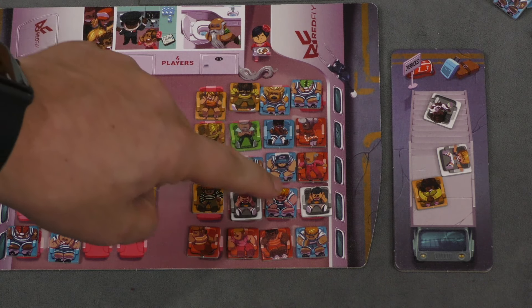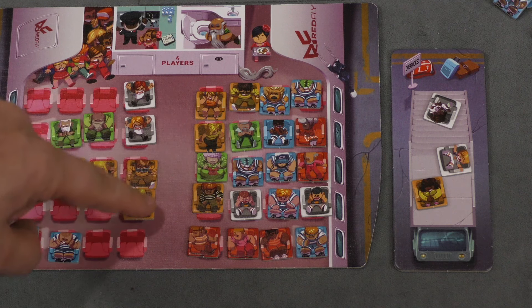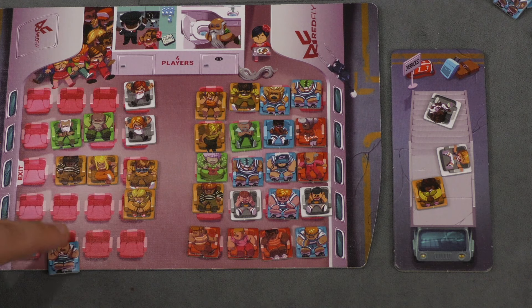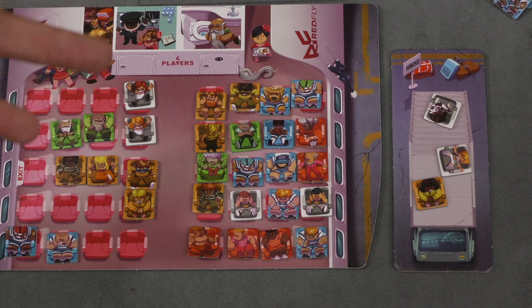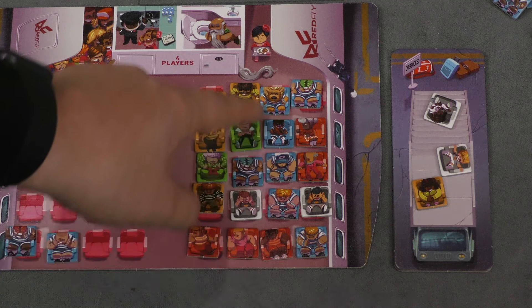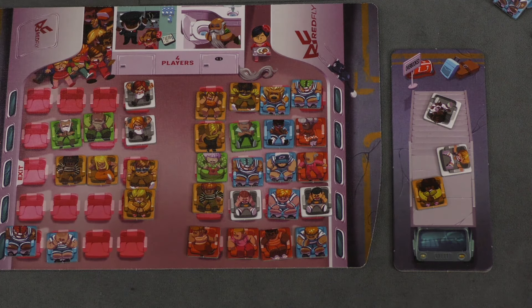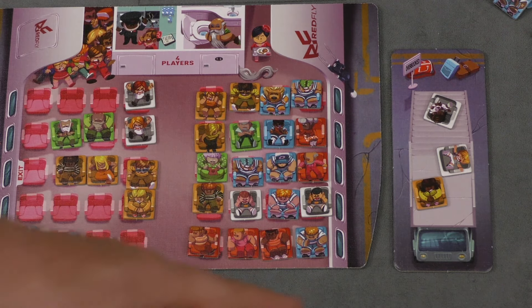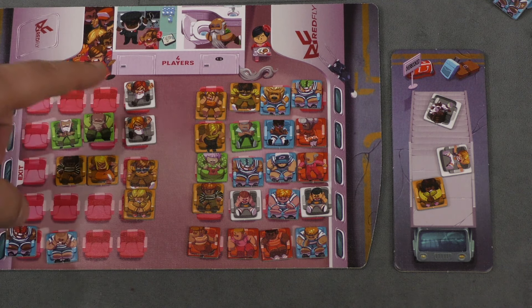For example, six blues scores six points. If your biggest group of a color is the largest among all players, those score two points each instead. Every two leftover meal vouchers you have is worth one point. You lose two points for every person bumped to the stair card, and each empty seat loses you one point. Whoever has the most points wins.